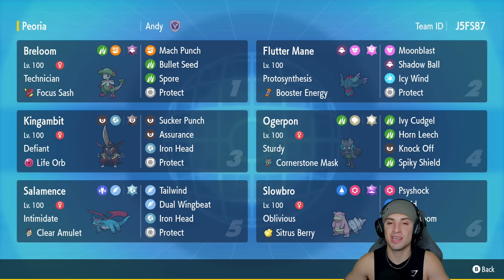If you want to rent this team, the rental code is in the top right corner. Let's hop onto that ranked doubles ladder and grab some wins with this Breloom, Life Orb King Gambit, and Salamence ranked team.